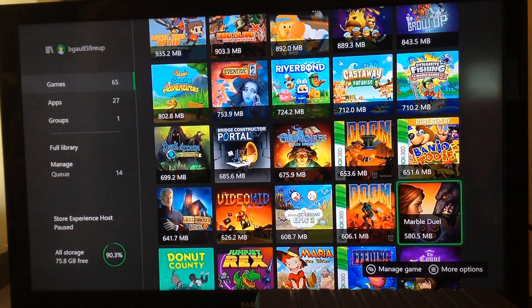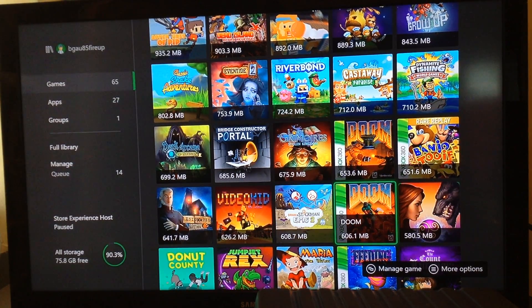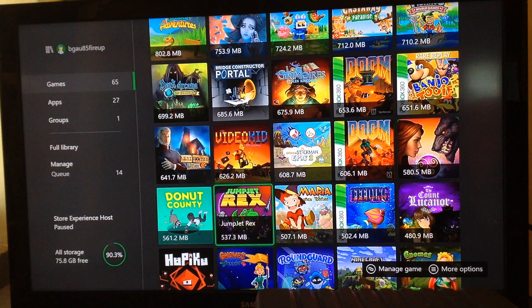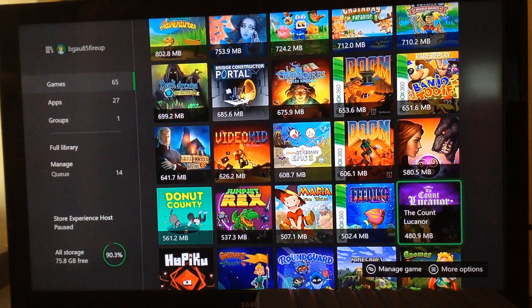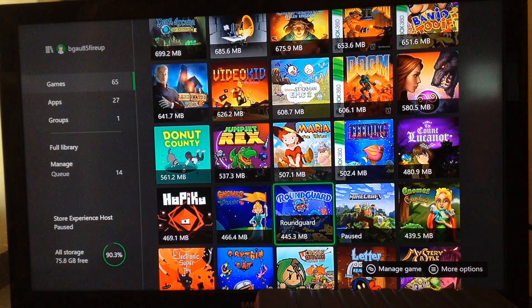This is all like games that have puzzles. Video Kid — I did a video of that. Draw a Stickman Epic. Doom. Marble Duel — I don't really like that one. Donut County. Jumper Jet. Rex Maria the Witch. Freezing. Frizzy. The Count. Look in our Happy Car. Happy Co. Norm Lander. Garden — I got the first one.